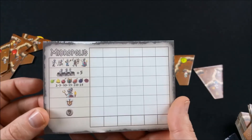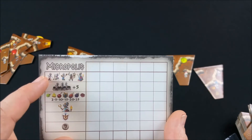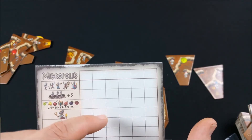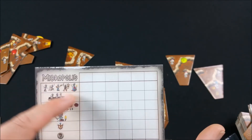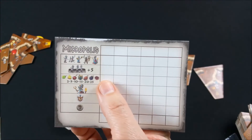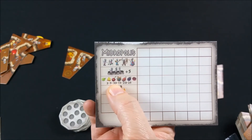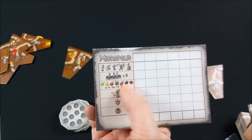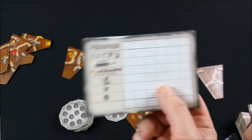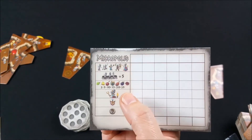En fin de partie, on utilise ce bloc-notes pour répertorier les points. On gagne un point de victoire pour chaque fourmi présente dans sa fourmilière, qu'elle soit spécialiste ou ouvrière. On gagne cinq points de victoire pour la galerie où il y a le plus de fourmis. Ensuite on décompte dans l'ensemble des galeries les différents fruits : trois fruits différents dans une galerie donnent dix points, deux fruits en donnent cinq. On peut gagner jusqu'à 25 points avec une grande galerie contenant tous les fruits différents, et plusieurs stratégies sont possibles.